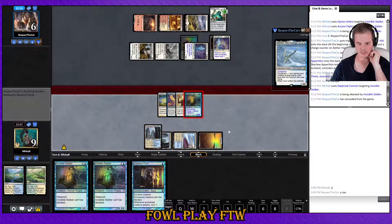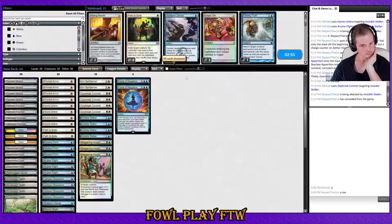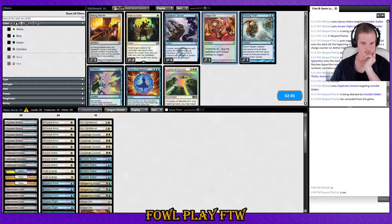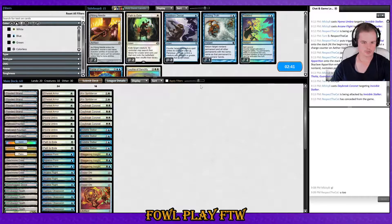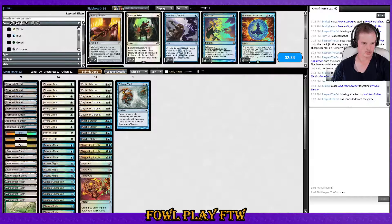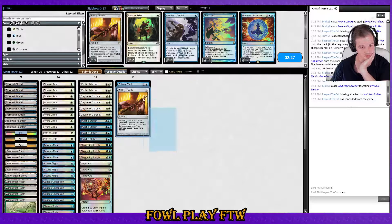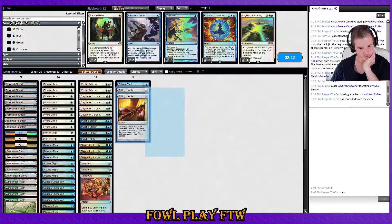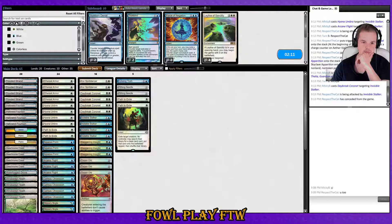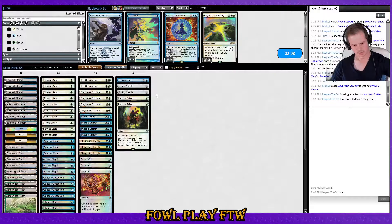Force seems bad, stub seems bad. Torpor Orb seems good. Echoing Truth seems good especially because they're going to have Stoneforge Mystic and a swords package. Pithing Needle can name Sword, can name Eldrazi Displacer, can stop their Flickerwisp, can name Aether Vial if they're land-short. Path seems reasonable. Pithing Needle naming Giver enables our paths to hit their creatures — pretty nice. Trickbind is okay but it's just sort of worse than Torpor Orb.